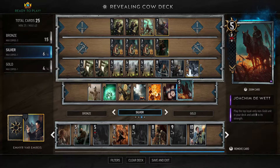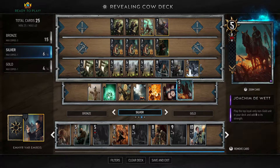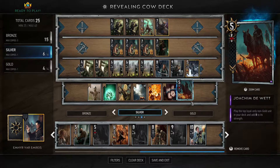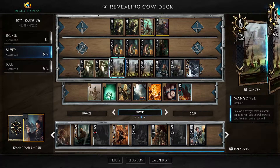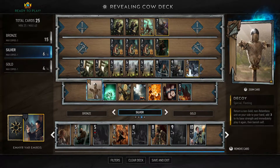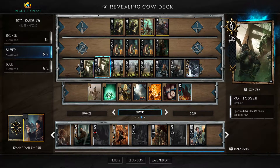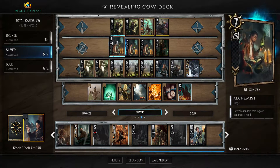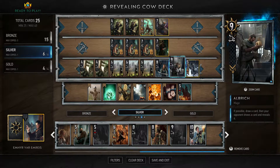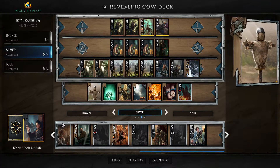Joe Chim — you play him on the opponent's side and give them five points, but he then draws you a loyal non-gold (silvers or bronzes), adding eight to its strength. He's usually pretty good because most of those have more than five strength, so you're getting eight value. Then Decoy allows you to replay a non-gold, non-relentless — you can replay a Rot Tosser to throw out another cow, replay a Spotter, or replay Albrich if you want to draw another card.